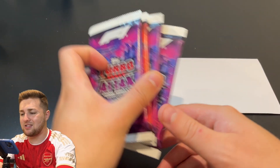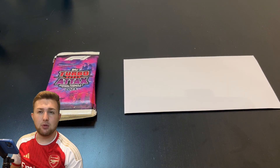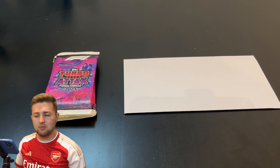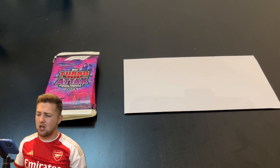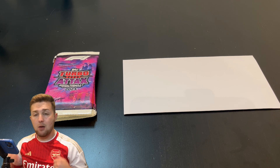So here we are — we've got our four packs of Turbo Attax, which I'm excited to get into, and we've got our envelope. It's actually got five giant cards in because we decided to buy five giant card bundles. It said random giant cards — you were meant to get one random giant card. I didn't know how many there would be; I thought there might be five or six. Turns out there are 10, so I'm hoping we get at least five different giant cards to add to our collection.